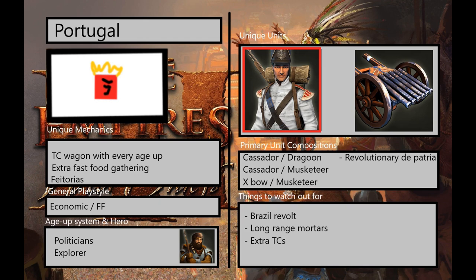For their age-up system, they do have normal politicians because they are a European civilization, and because of that they also have the normal explorer. They have only two unique units — one of the lesser amounts of unique units we've seen so far — and that is the Cassador and the Organ Gun.